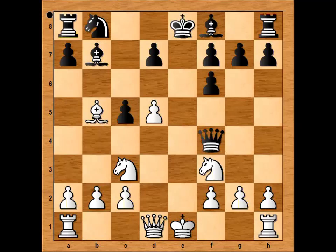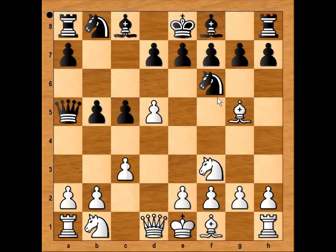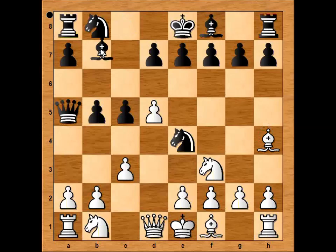Going back to our position again, there is yet another try. Instead of queen to b6, queen to a5 is a very interesting variation — this is check. c3, knight to e4 attacking the bishop, bishop to h4, and bishop to b7. This looks like a good try for black.